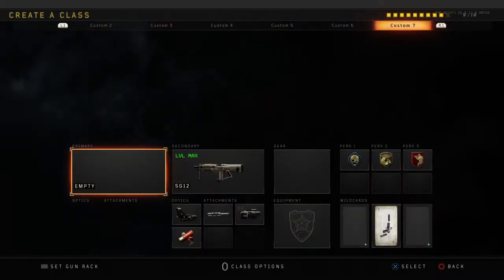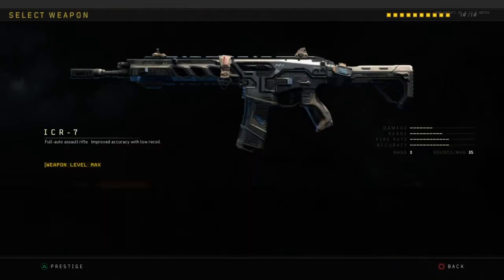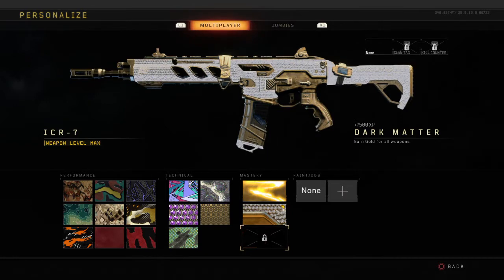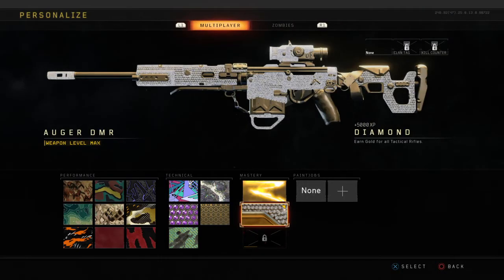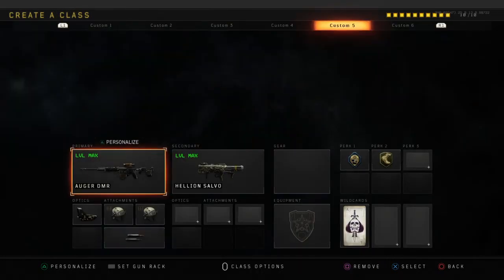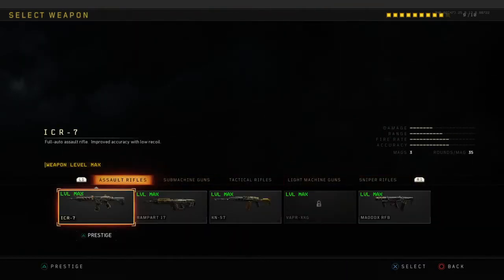Yo, what's up guys, YoDogGaming here. Today we're going to be discussing how to get Dark Matter fast, and I'm going to be showing you all the ways to get your guns gold, and in the end, Dark Matter. I do not yet have Dark Matter — I have Diamond for my assault rifles and tactical rifles, and Gold for my rocket launcher and one of my shotguns.